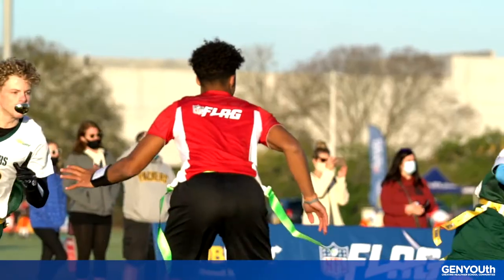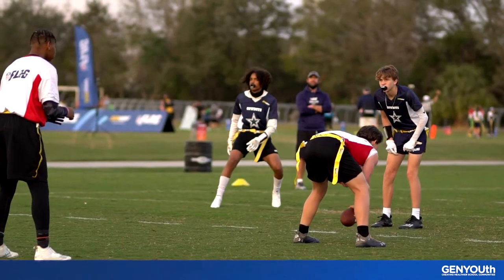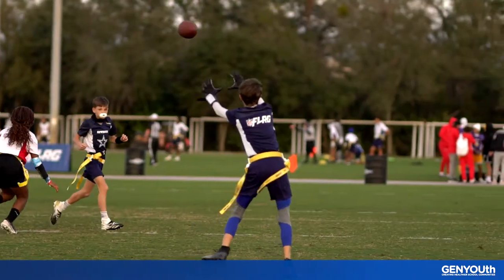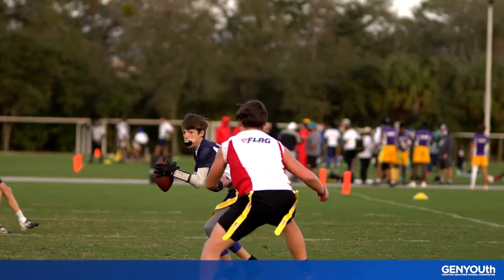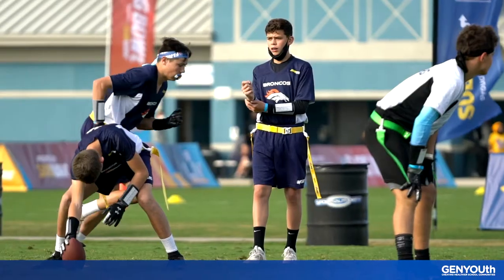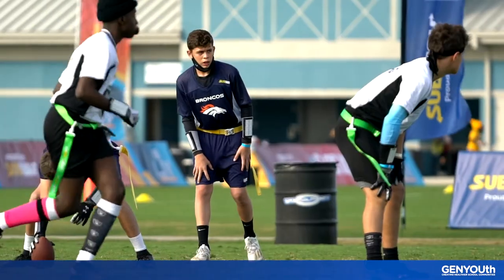But before you begin a scrimmage, I just wanted to talk to you about the rules of flag football so you can step on the field prepared. The first and most important rule is that there's no contact allowed. You can't tackle or block your opponent. Instead, you'll pull one or both of the ball carrier's flags off to stop the play.